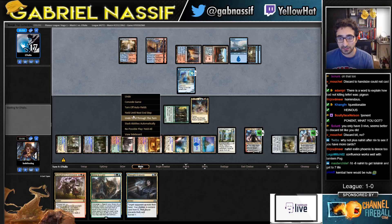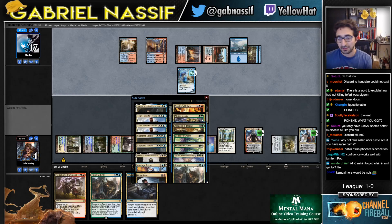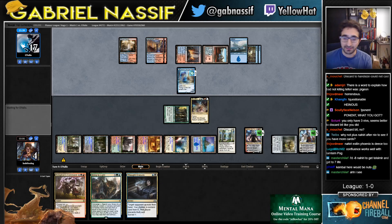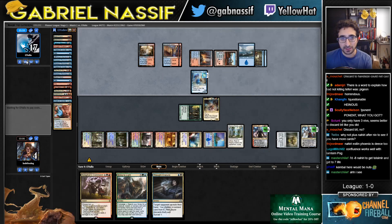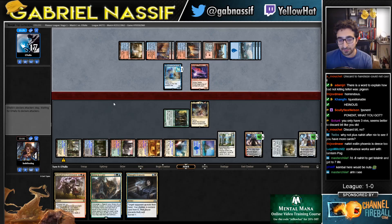I boarded out Tolsimir because it only kills Phoenix on the safe side — Pyromancer I didn't see game one. It only kills Phoenix, and it's a little life gain. It's nice, I guess. Figured I'd have Clarion if I need some kind of life gain. Kambal would be pretty good, yeah. They did keep in Fiery Temper, they do have Fry — they have some stuff.